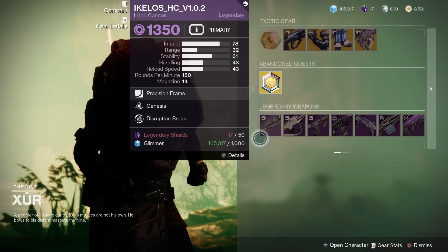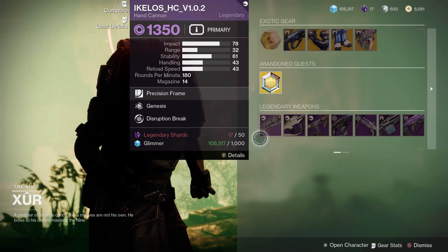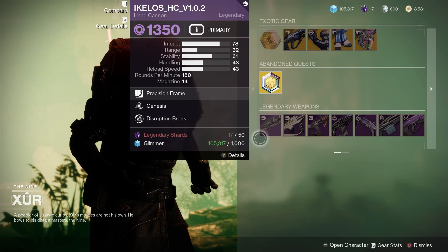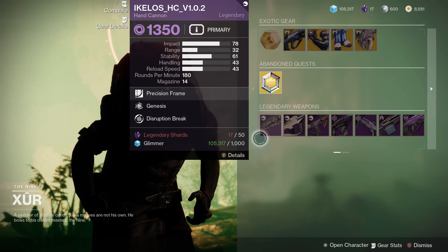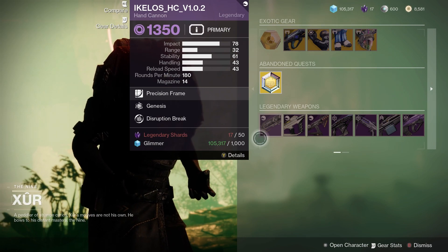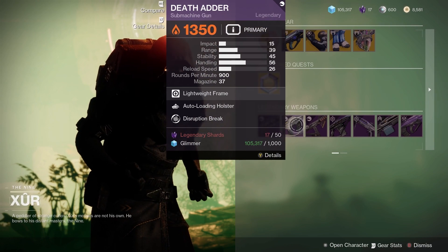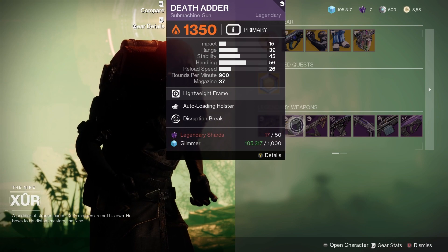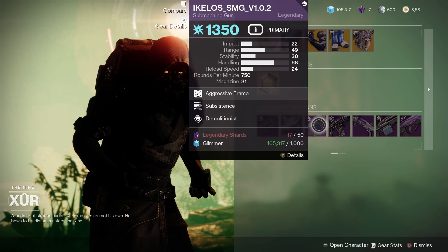Next up let's have a look at the legendary weapons available from Xur. First up we've got the Ikelos Hand Cannon — this one comes with Genesis and Disruption Break, not too bad at all. We've also got the Death Adder, which has Auto Loading Holster and Disruption Break — probably give that one a miss.